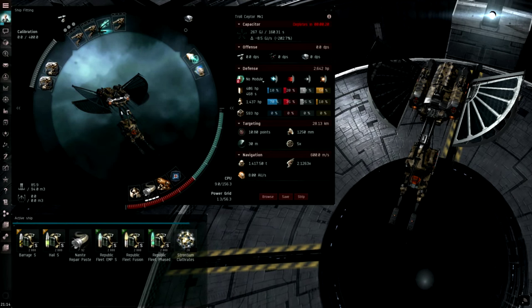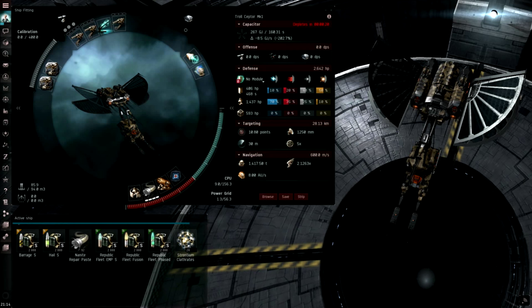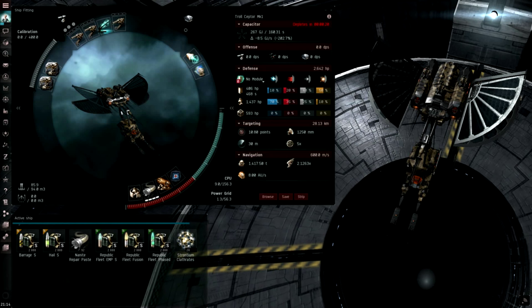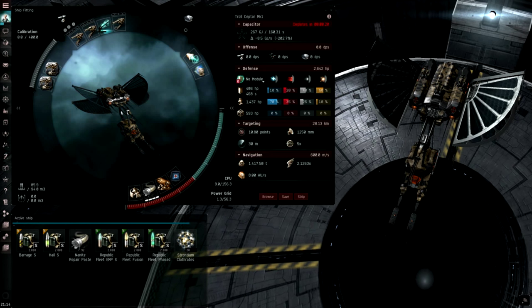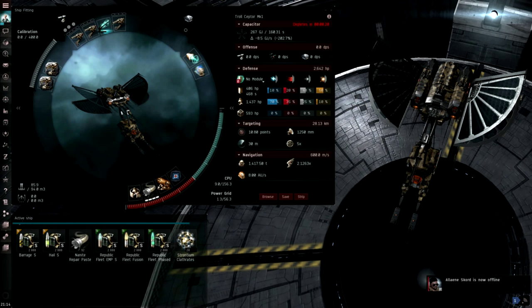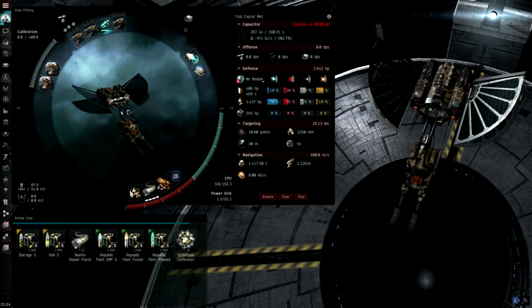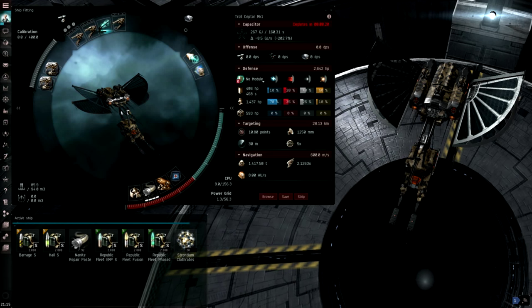Hi there, Sytonia here. I've been experimenting a lot with Entosis Link PvP ships recently, designed to get people to show up and fight. When you activate an Entosis Link on a station service, it sends an alliance-wide mail to the alliance that the station belongs to. I've been having quite a lot of success using a claw with an Entosis Link fitted. For those of you who've had trouble finding fights, I would recommend giving this a try if you can afford the expense — the Entosis Link is currently sitting at around 27 million ISK in Jita.